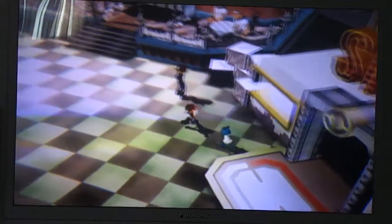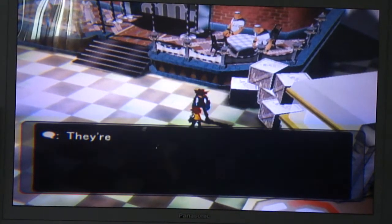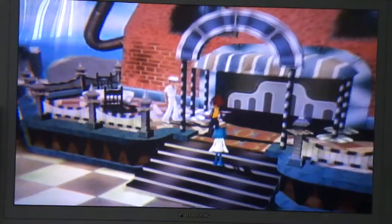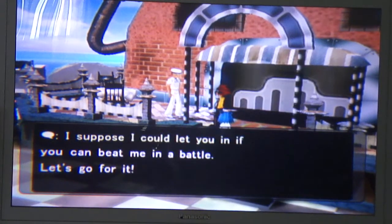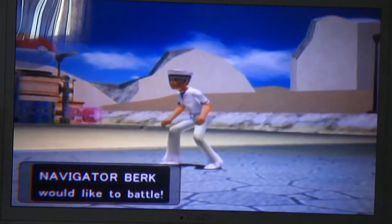We'll make our way to the Krabby Club — I was almost about to say the Krusty Krab, but that's Bikini Bottom. So you walk in and meet this guy at the door. He says you can't get in unless you beat him in a battle. We've already beaten three Shadow Pokemon, so I'm sure we can beat this guy. He uses Wingull and Lotad.